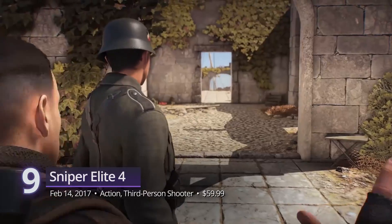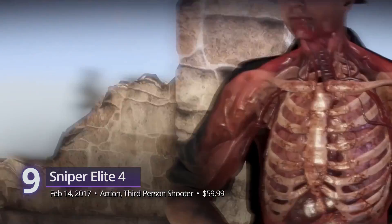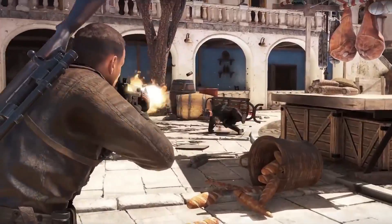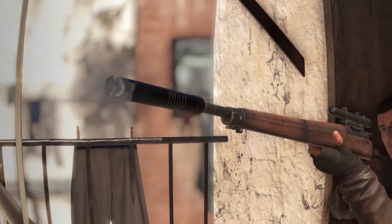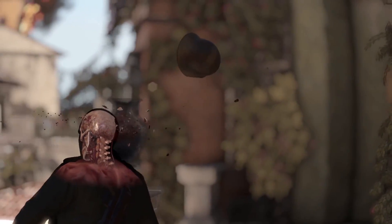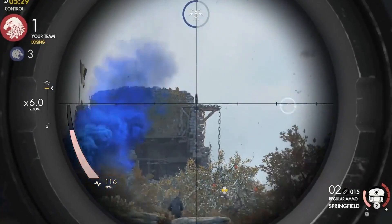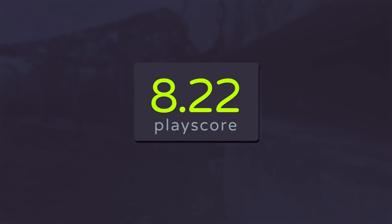Number 9: Sniper Elite 4. There's always more room for some satisfying sniper gameplay — if it isn't broken, don't fix it. Sniper Elite 4 is the latest entry in the series, and it shares the same experience from previous entries but with more verticality and freedom. Set in WWII, killing Nazis with the game's signature bullet cam is straight-up perfection. One bullet is all it takes to liberate wartime Italy from the grip of fascism. Co-op and multiplayer modes make a return, but it's not as great as doing the job solo. It has a playscore of 8.22.